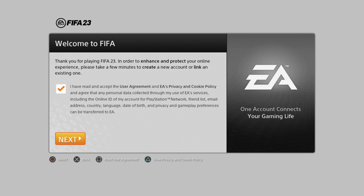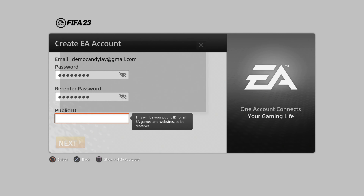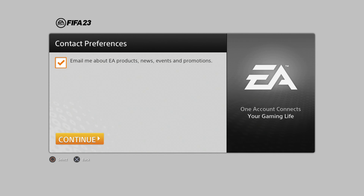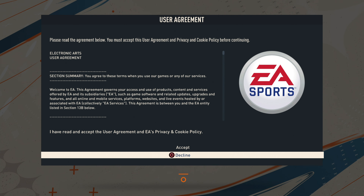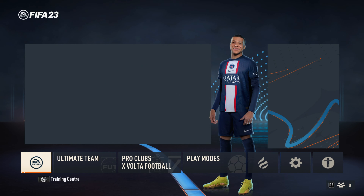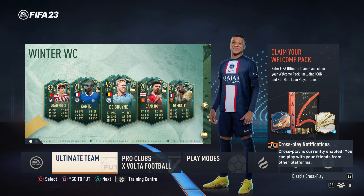You'll see your account is connecting to the EA server, but you don't have an Origin account associated with that PlayStation account, so they want you to create one. Check the small box to accept the EA User Agreement, enter your name, create a password and a public ID name, then continue. Select Link Account and continue again. Now you'll see it connecting to the EA server and retrieving data. Select the EA User Agreement, then select any club you like — I'm going to select the default team — then continue. You'll see a message from Ultimate Team; just select Accept.